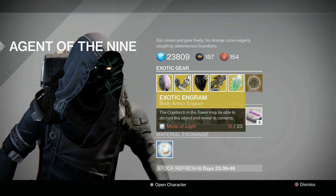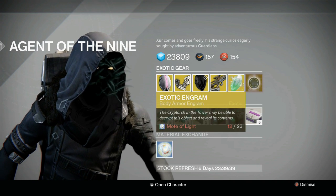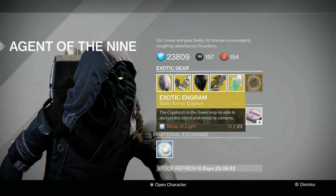For the exotic shard we have seven Strange Coins this week as always, and the exotic engram is 23 Motes of Light — it's a chest engram this week, the first chest one since House of Wolves came out. It's definitely a great place to gamble some Motes of Light if you've got them, because you can get some House of Wolves gear, which is always good.